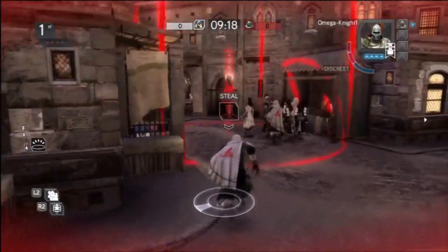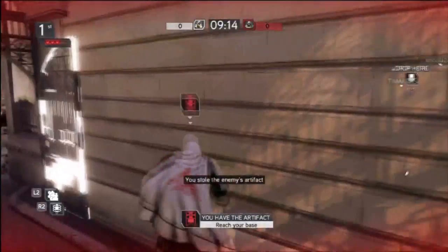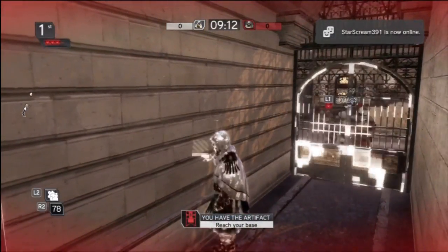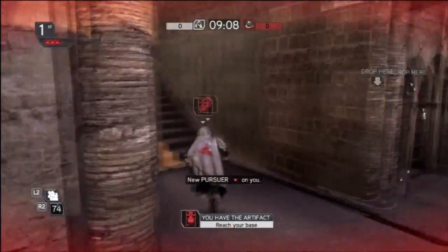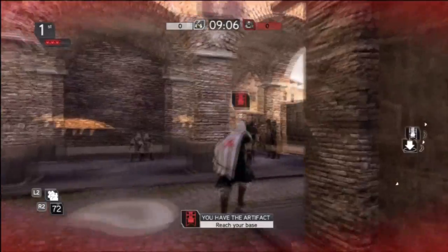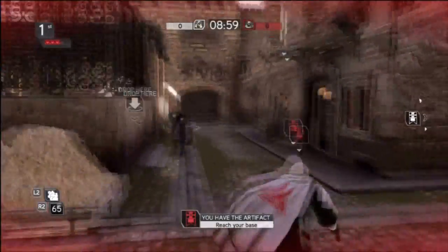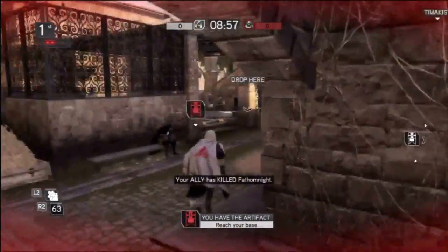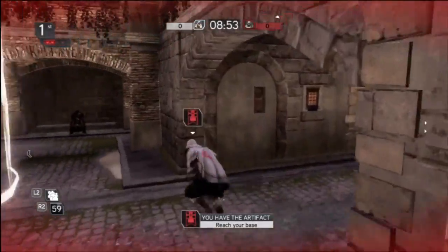Before I talk about that strategy, I just want to show you right here. You notice I don't really run into the circle — I just kind of want to touch the Artifact. Then I hit a Chasebreaker right there and I put myself hugging the wall on the Chasebreaker. That way, not only can they not get to me, they can't shoot me or knife me and slow down or cancel my Teleport. And I notice the guy on the roof over there, which means I've got to be really careful when running the Artifact back to not get Aerialed.